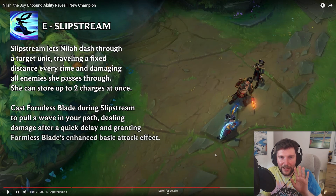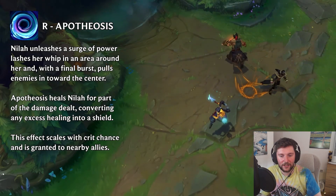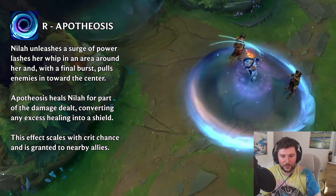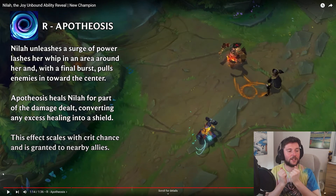When we did look at the ultimate last time in the trailer, it looked like Diana's ultimate. R: Apotheosis. Nylia unleashes a surge of power, lashes her whip in an area around her, and with a final burst pulls enemies in towards the center. Apotheosis heals Nylia for part of the damage dealt, converting any excess healing into a shield. This effect scales with crit chance and is granted to all nearby allies.